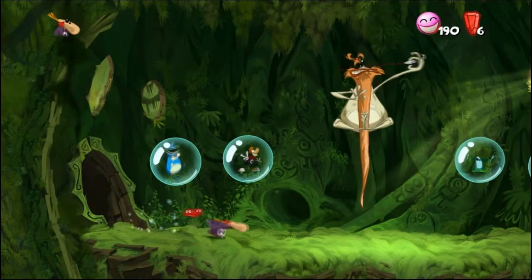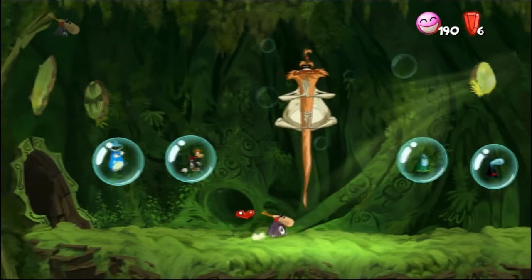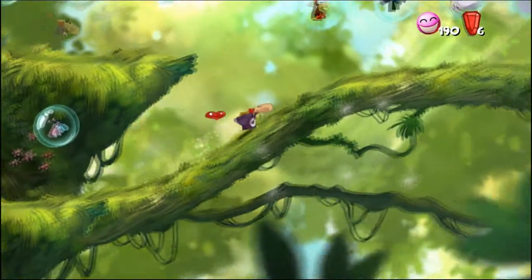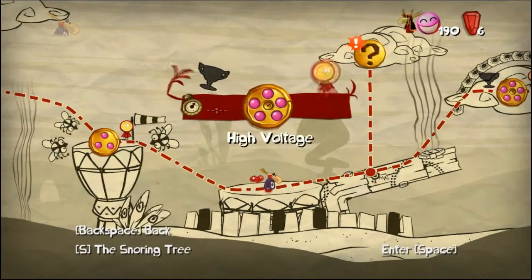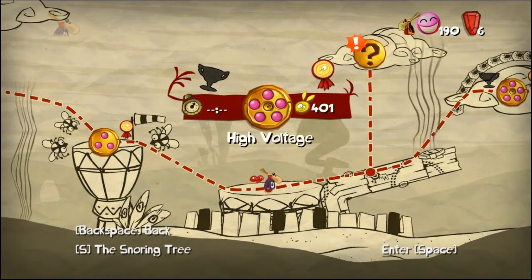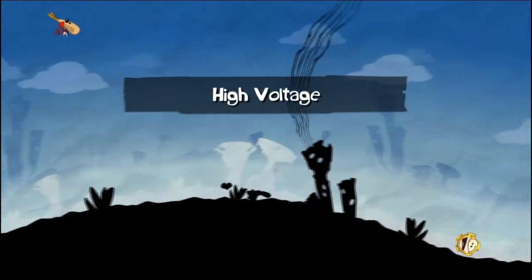By the way, something I've not yet mentioned — the guy up here, the Bubble Dreamer: if you grab his beard he'll tell you something about the character you're currently playing as. I believe his knowledge expands the more electoons you get, or maybe he just immediately knows everything about that character. I don't know, it's something like that. Maybe I'll show that in a bonus episode.